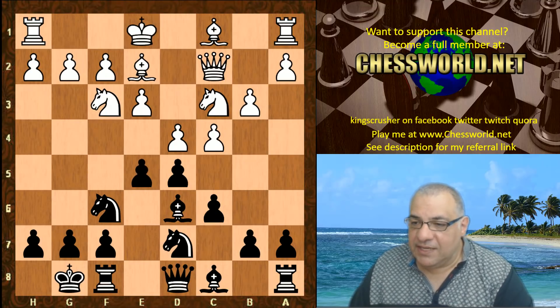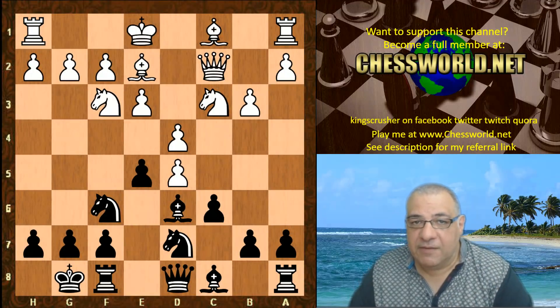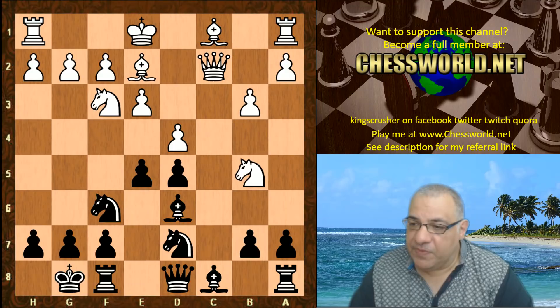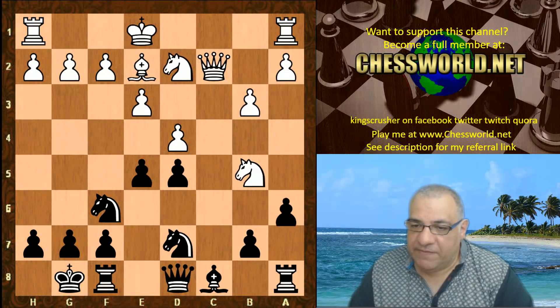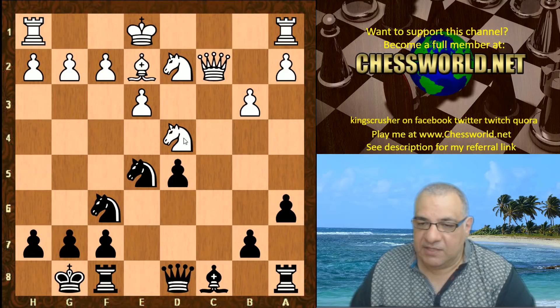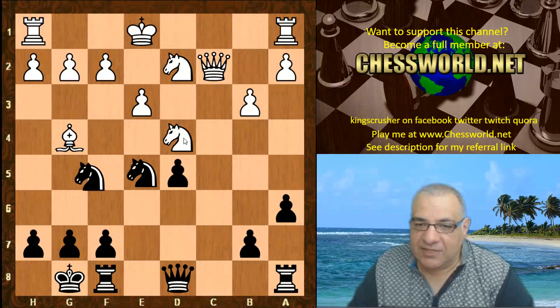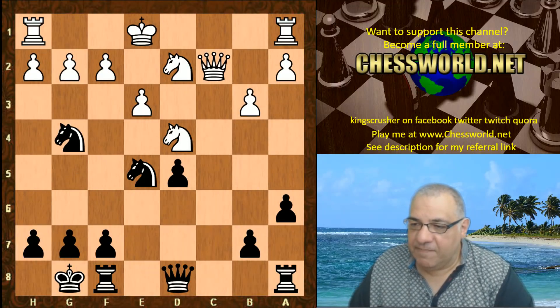You might think cxd5 here — you can check the variation PGN in the pinned comment or in the description to play through these lines. This line is a bit harmless because of this check and black should be fine. You can kick back that knight or not mind Nc7. If the knight prefers the blockade square it's about even — black can weaken the light squares and be okay, even with an isolated queen's pawn. It's technically a balanced position.